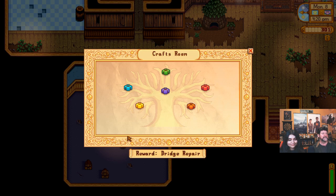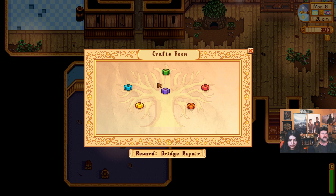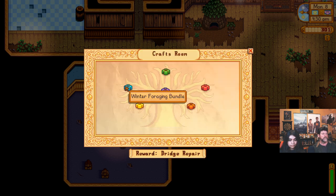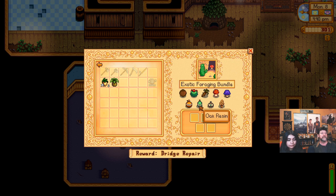Out of here — so: winter forageables, spring forageables, construction bundle — we'd need 99 of all these including hardwood, which we haven't seen yet. Fall forageables: mushrooms, plums, hazelnuts, and blackberries. Spring and summer: spice berries, grapes, and sweet peas. Winter: winter root, crystal fruit, snow yams, and crocuses. Exotic forageables bundle — things that we tap the trees for. Some are in the secret forest.